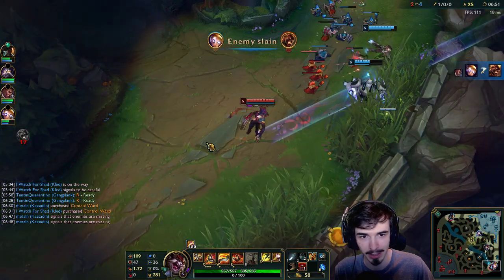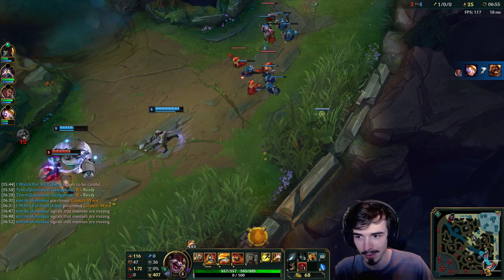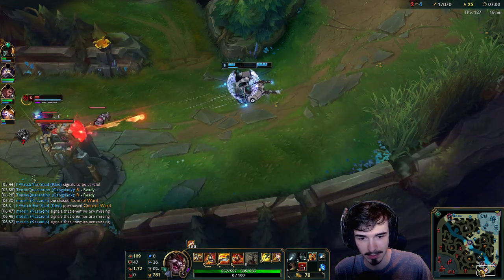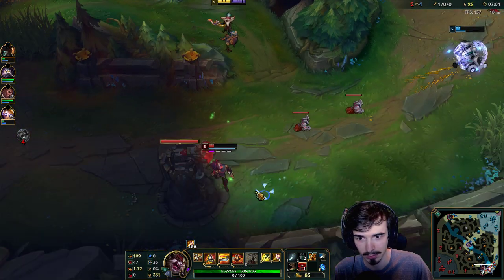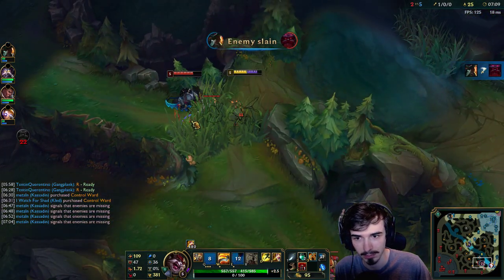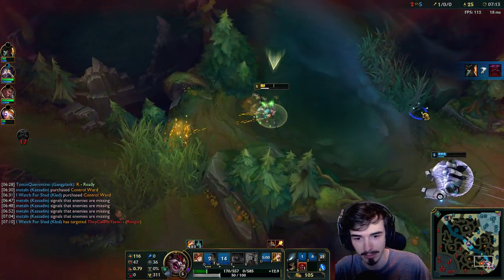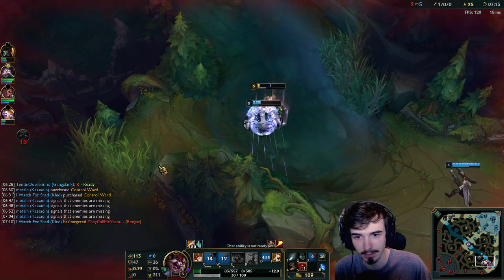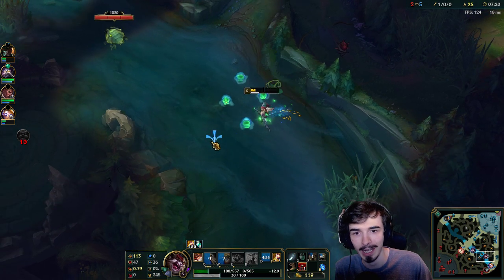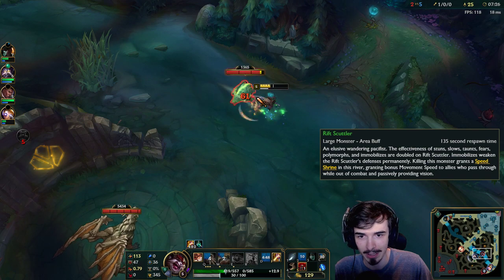I'm just going to run down bot lane here in case Jhin gets a little bit too big for his boots. My team doesn't need me. I'm inting — okay, I'm good. That was silly of me. No need for me to do that. I mean, it works out fine, but I shouldn't have done it.